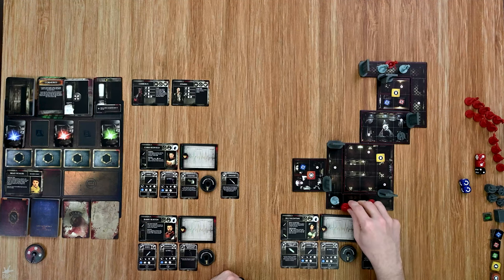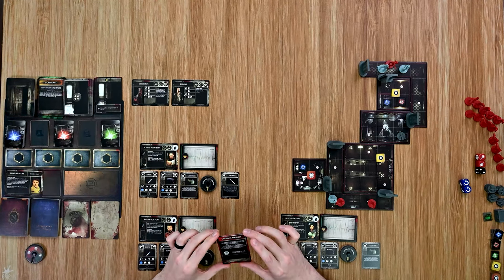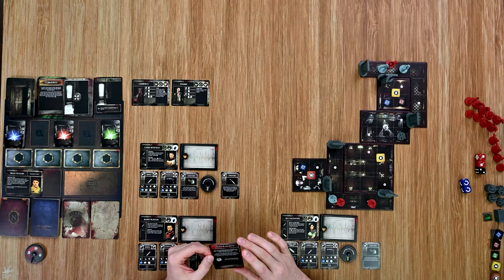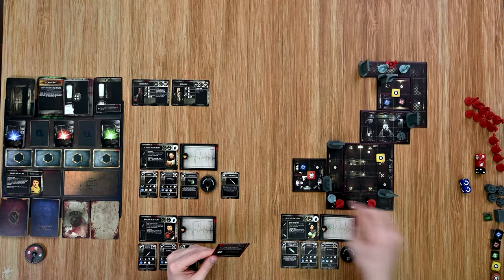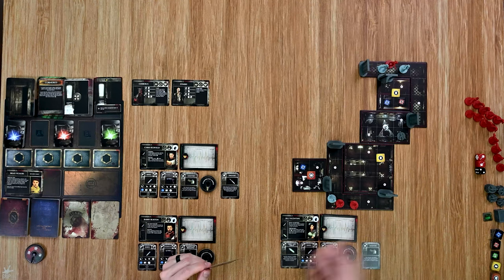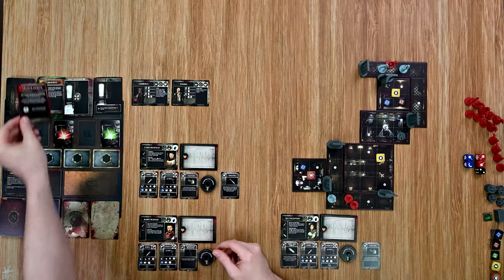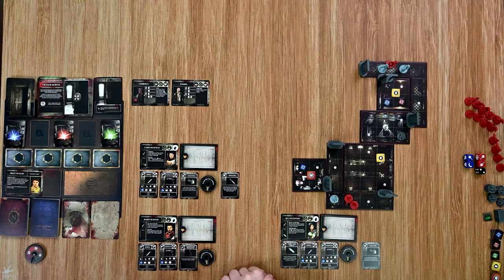The enemies activate moving back toward Jill, then a tension card — Vigorous Mortis. 'Your enemies lunge forward unexpectedly, nails clawing through the air as their teeth snap with beastly hunger. Enemies on the same tile as the active character immediately perform a reaction. If there are no enemies on the active player's tile, draw two tension cards instead.' Unfortunately there is an enemy, so this zombie attacks Jill and she makes an evasion roll — she evades and gets to push him one space away. That worked out in my favor a little bit.